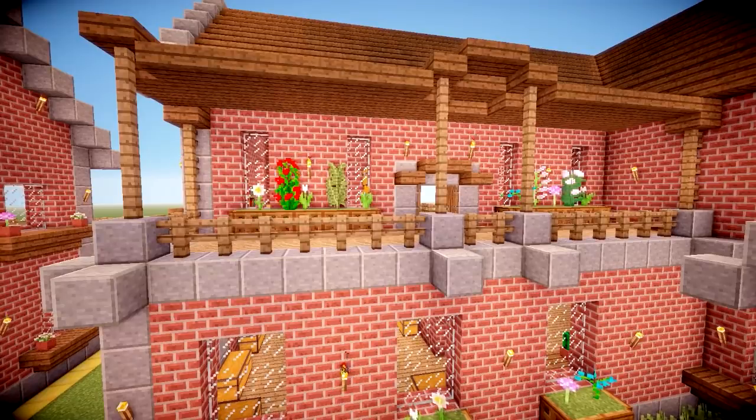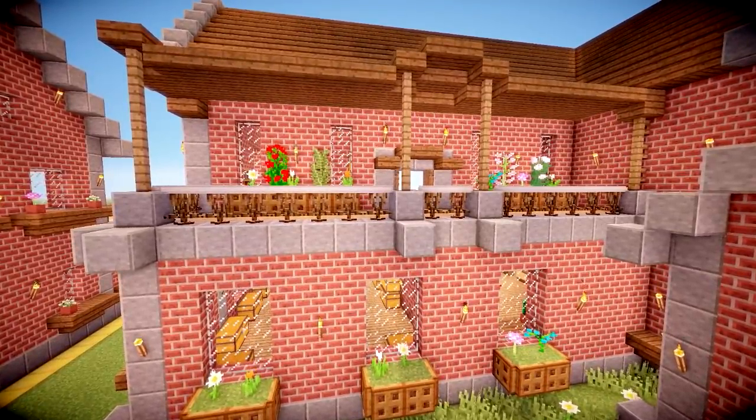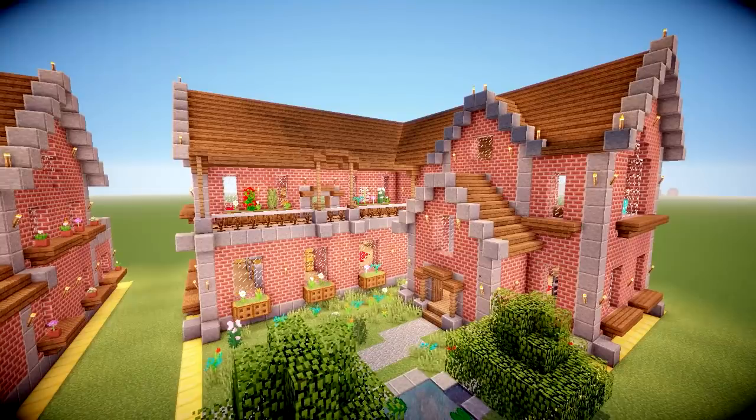Another cool thing we could use this for is making some custom balconies. It's amazing how long it's taken me to place what is essentially one block's worth of stuff. And there you go — a custom made balcony looking pretty cool, even if it is a bit wrong. So let's build a house and see how much we can customise it.